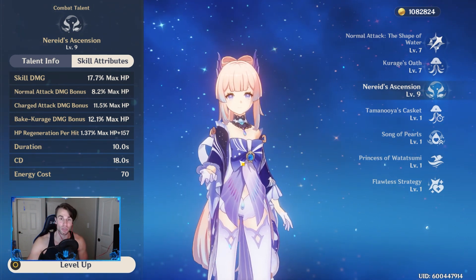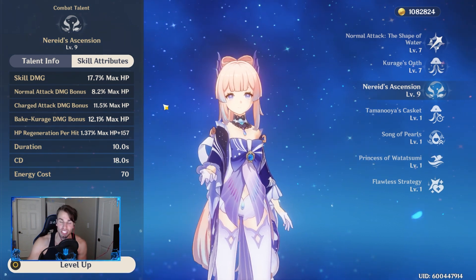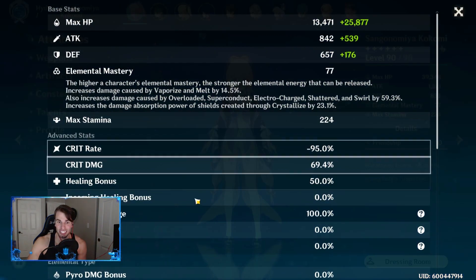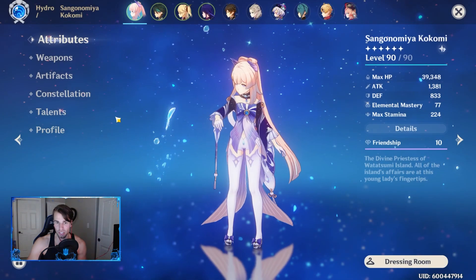Kokomi as a whole is a really well-rounded character. Just because she doesn't giga scale with crit and crit damage, it's okay — she has minus 100 crit, so you'll notice that, but she doesn't need it. Unfortunately I have some shafted stat pieces, so you don't really want to go for crit stats on her.